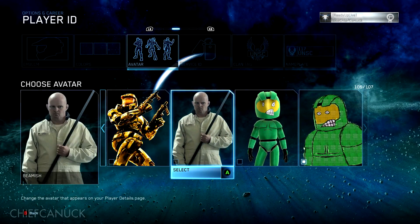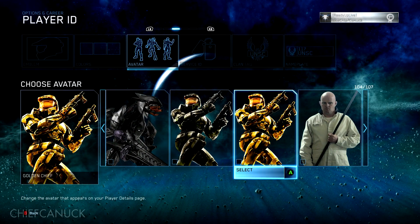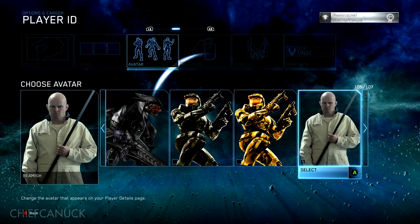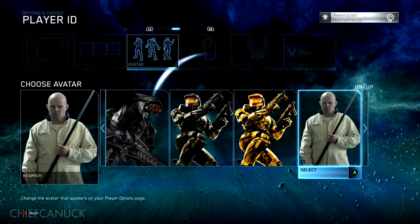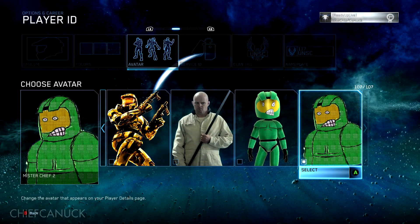So let's go back to the avatars here. We have Master Chief 9, we have Golden Chief, we have Beamish — Frank O'Connor's character from Halo 4's Forward Unto Dawn — and we have Mr. Chief and Mr. Chief 2.